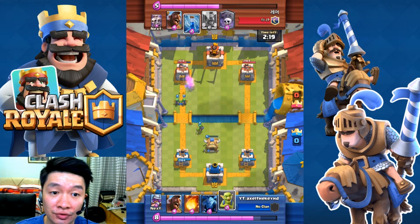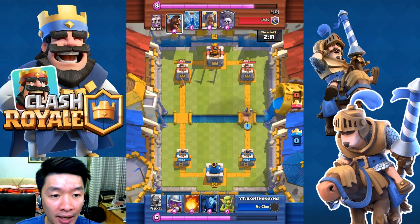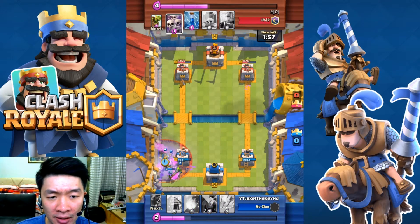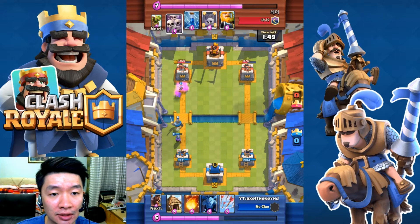Knight versus Wizards — of course Knight won from the short distance. Elixir is full and I'm going to try Hulkrider. Both Hulkrider — oh my goodness, is that a grave spell? Skeletons coming out from the graves. Alright, there we go.